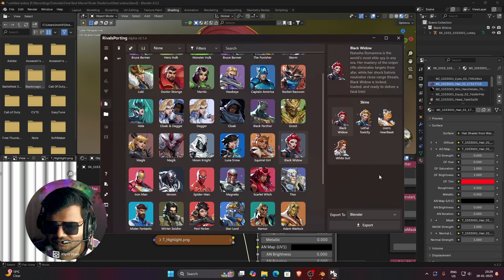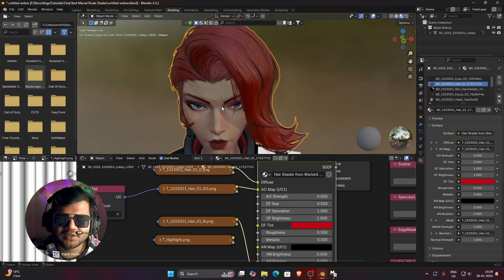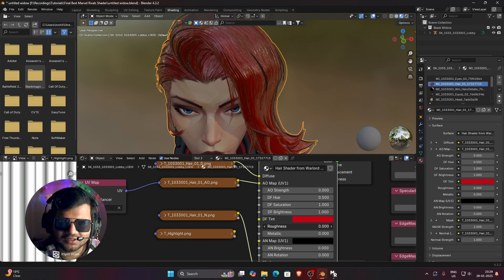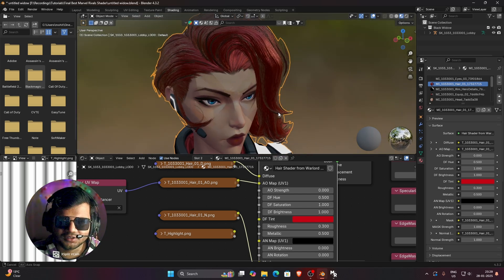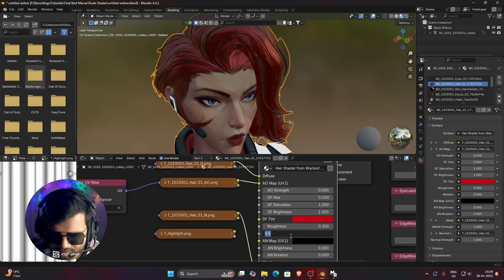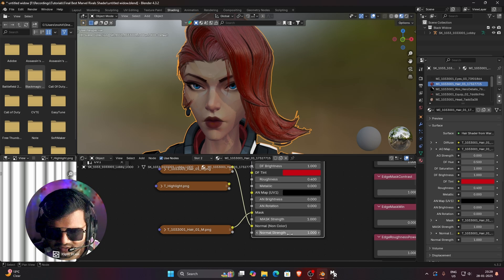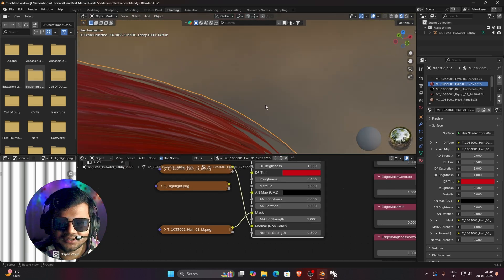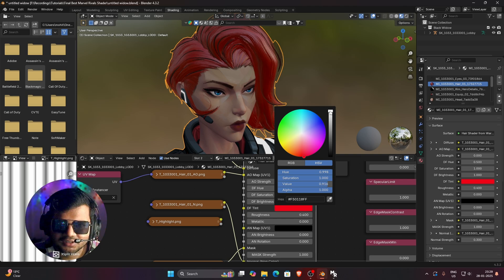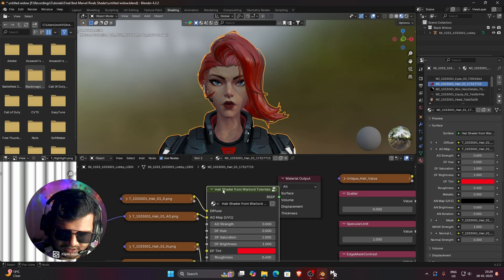There is also a Diffuse Tint option that changes the color of your hair. For it to work, decrease the AO to zero, then the diffuse tint option will work and you can change the hair color to whatever you want. Her hair color in the Marvel Rivals PNG is red, so I have changed it to red. You can decrease the brightness if you want. Decrease the roughness to around 0.4 to add shininess to her hair, and set metallic to zero. You can also decrease the normal strength to 0.3 or 0.4 to reduce the detailing and make it look more natural.